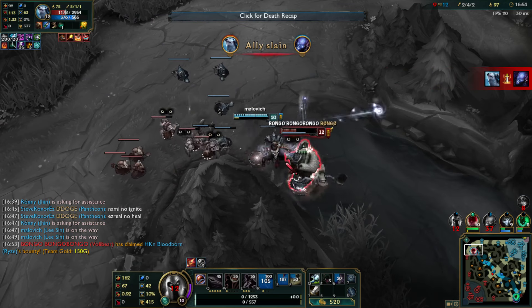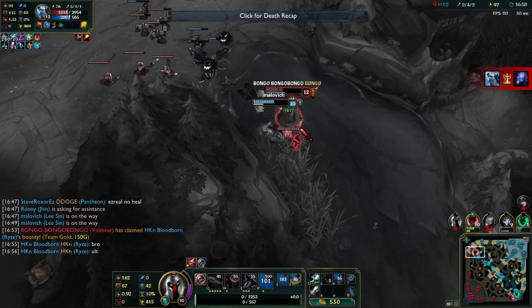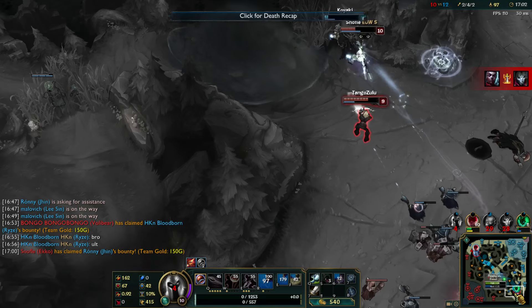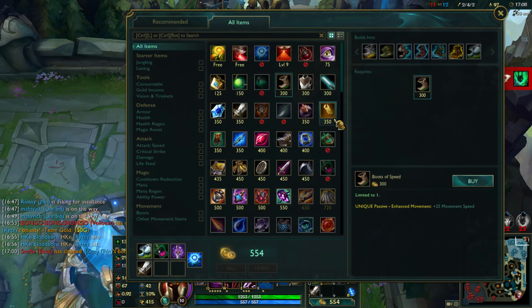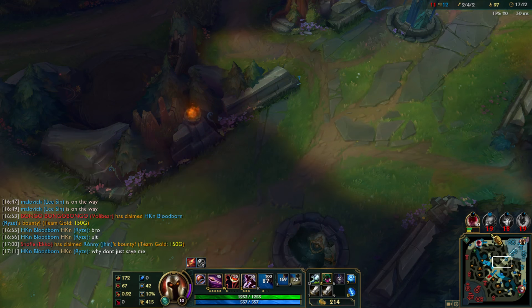This Volibear is so monstrous. Lee Sin has ultimate — it's kind of odd that he didn't use it. Did Jhin really stay when he had like no health? All right, let's get the long swords. I'm 2/4/2 right now, that's kind of shitty. Black Cleaver is going to be quite a while.